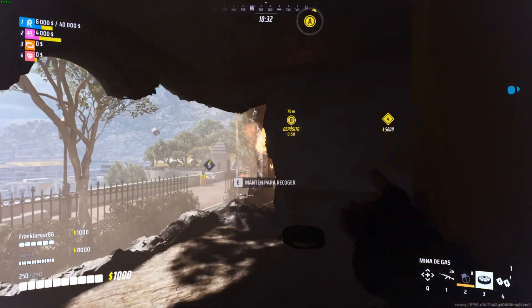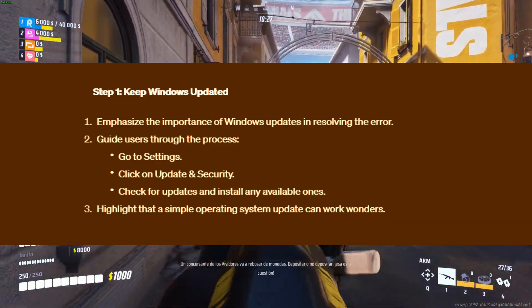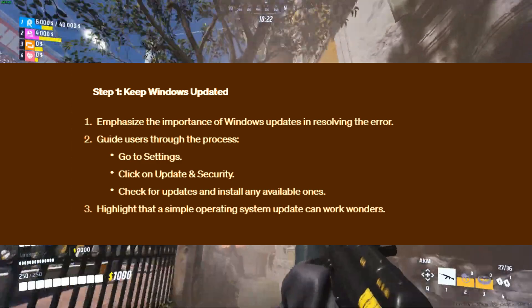Let's jump into the fixes. Step 1: Keep Windows Updated. One of the quickest solutions is to ensure your Windows is up to date. Sometimes a simple operating system update can work wonders in kicking that error out of the game.